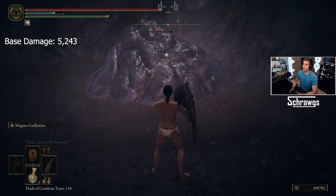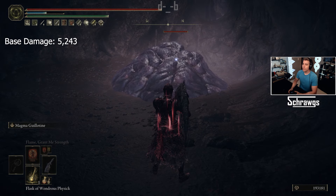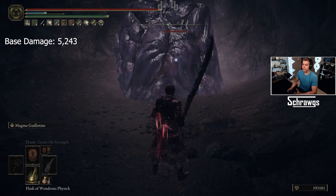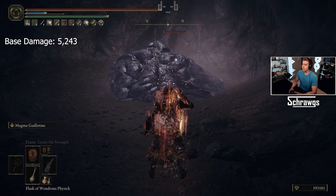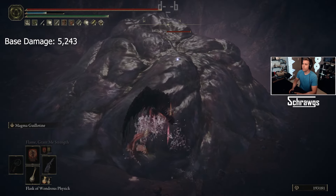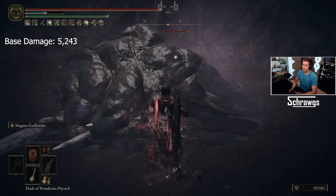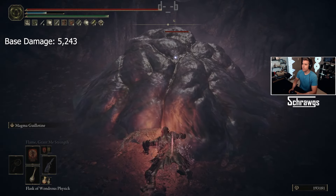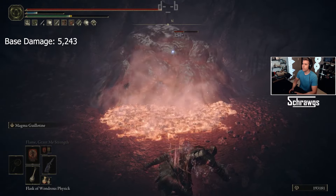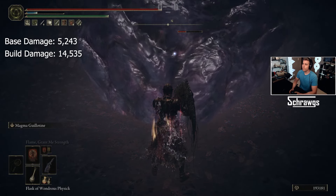You can see it has some damage over time as well — that's 52 and 43 for the baseline. Now looking at the build damage with all equipment on and buffs active, including the Wondrous Physick with the Oil-Soaked Tear — you'll notice the tint changes on the enemy to show the oil is active. With all of that, the damage increases to 14,535.